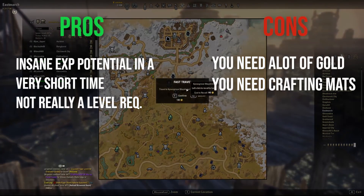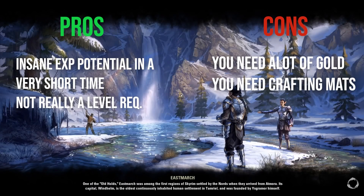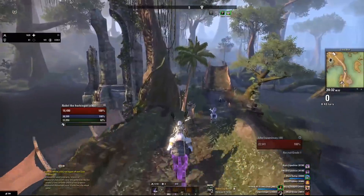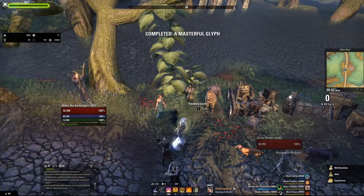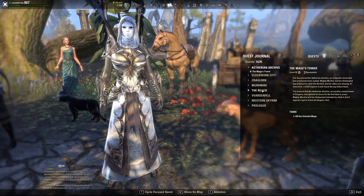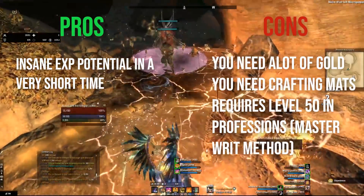The cons of the writ method are significant — it takes a lot of upfront money. You need to buy the writs and have the mats. Some materials like Regulus or Heartwood are expensive, though others like nickel can be bought from NPCs cheaply. If you already have mats in your craft bag, it may be worth it. Alternatively, you can buy master writs from guild traders, which are sometimes cheaper and easier to craft. I recommend enchanting master writs for lower costs. Master writs turn in to the Mastercraft Mediator — for Aldmeri Dominion that's in Grahtwood. This method requires some gold and level 50 in the relevant crafting profession.